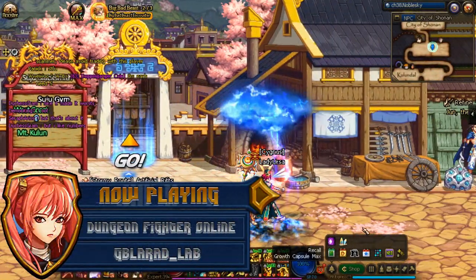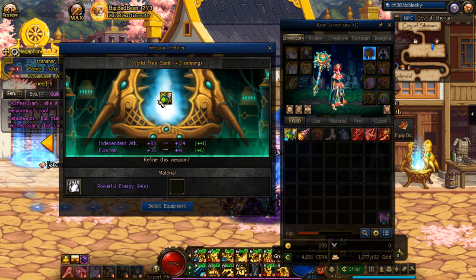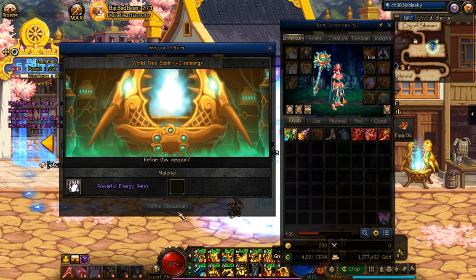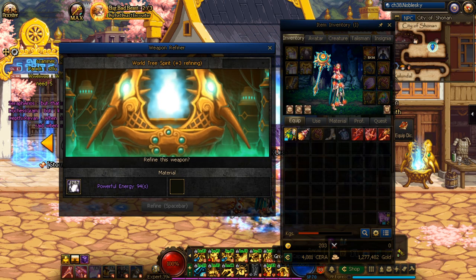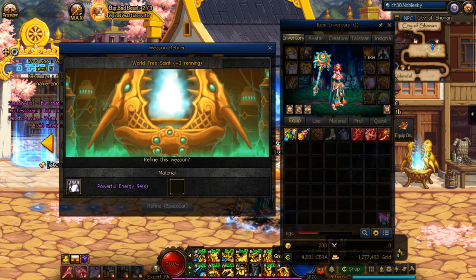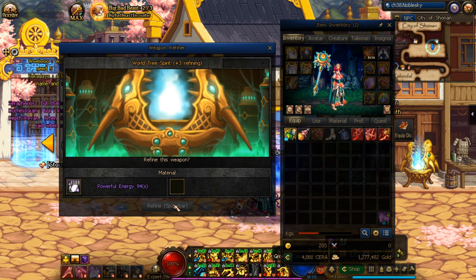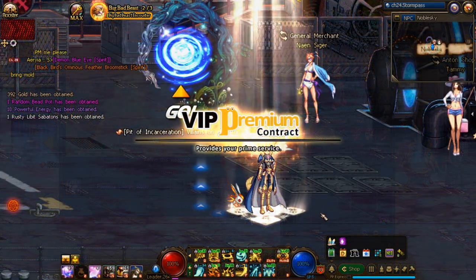Refinement can be performed at Jun the Blacksmith in Shonen or the refinement machine in the Guildhall. It's a system that can only be performed on weapons, and is designed to increase the fixed damage and exorcism of the weapon. For this reason, it's only really useful on fixed damage characters, and otherwise is quite useless on others aside from its aesthetic yellow glow. Refinement can be done in conjunction with reinforcement or amplification with no conflict, although because both systems will increase your exorcism to some extent, only the one that gives the highest value of exorcism will be counted.